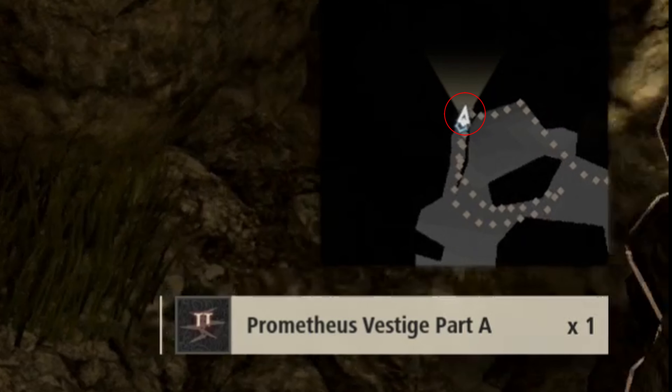Vestige Part C is behind this barrier here but it's filled with enemies, so you're going to need to kill all of the enemies surrounding this area real quickly just so you don't get into any hassle picking it up. And then it's literally right here, Prometheus Vestige Part C. And here it is on the map.